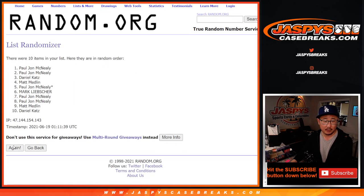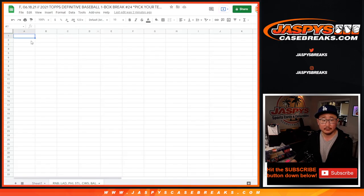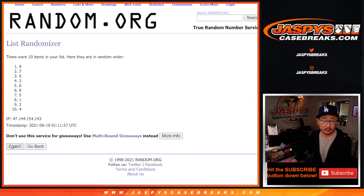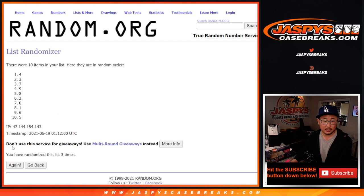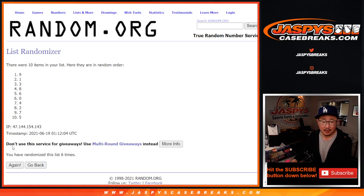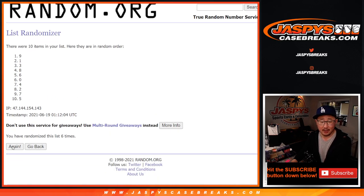One, two, three, four, five, six, and seven — final time. Got Daniel down to Mark. Seven times for the numbers. Six and seven — final time. After seven.